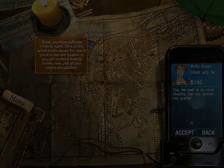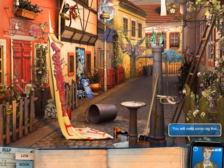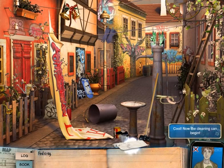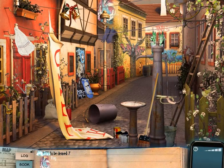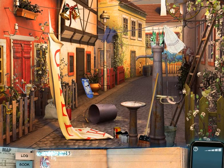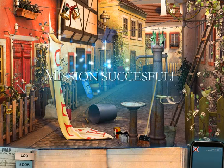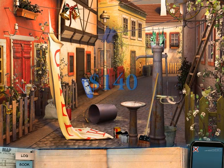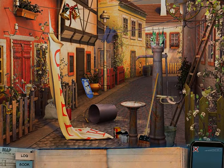The final challenge will be removing graffiti from the golden lane. First you need to get a rag. Now just click on all the graffiti. Making it nice and beautiful again. Frog is nice and beautiful and we've got a ton of money. Now we can go to France and have adventures in Paris.